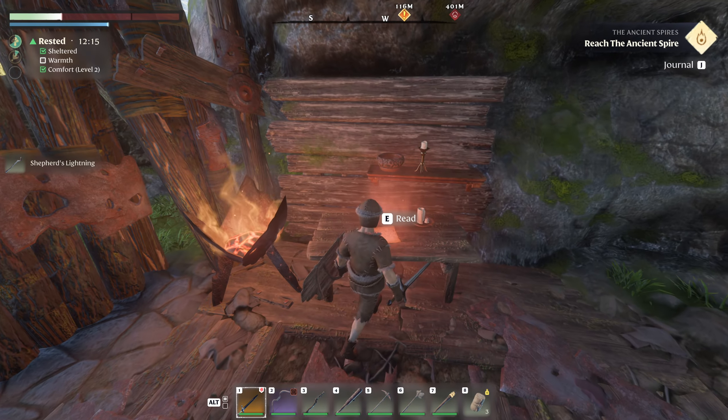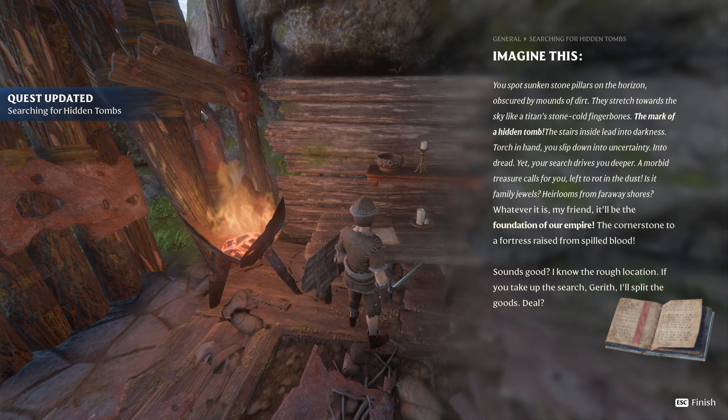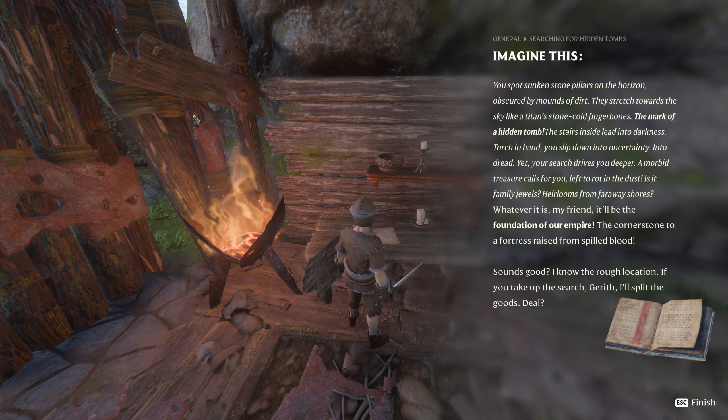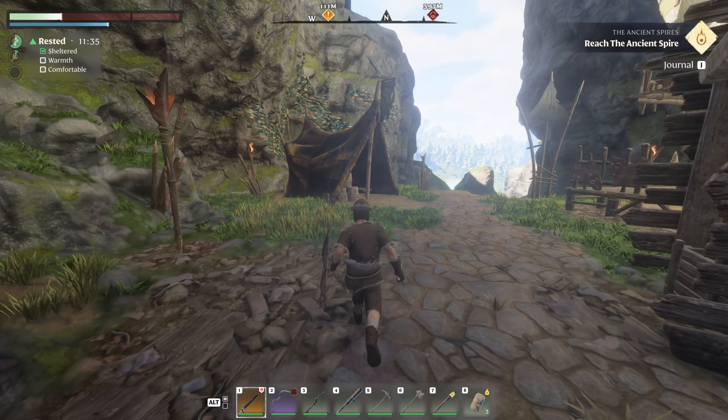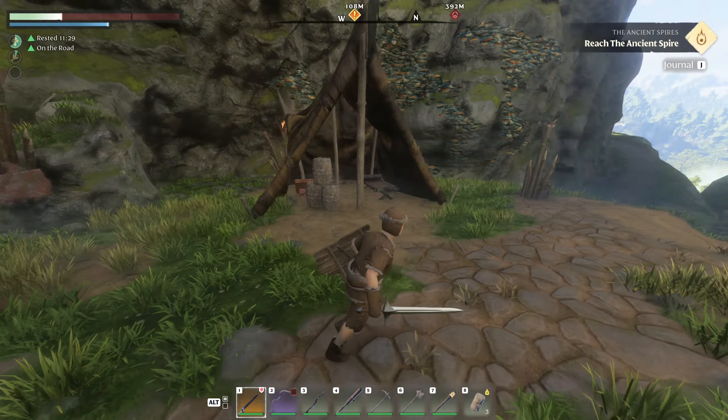Let's read this: 'Imagine this — you spot sunken stone pillars on the horizon, obscured by mounds of dirt, stretching towards the skyline. Titan stone, cold finger bones, the mark of a hidden tomb. The stairs inside lean into darkness. Torch in hand, you slip down in uncertainty into dread, yet your search drives you deeper. A morbid treasure calls for you — is it family jewels, heirlooms from far away shores? It'll be the foundation of our empire. I know the rough location — if you take up the search, Gareth, I'll split the goods. Deal?' There's hidden loot somewhere — I guarantee it's on my map.